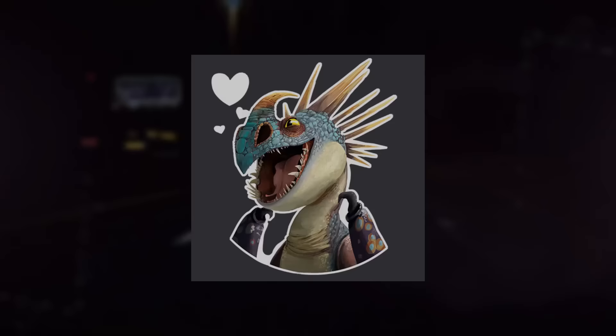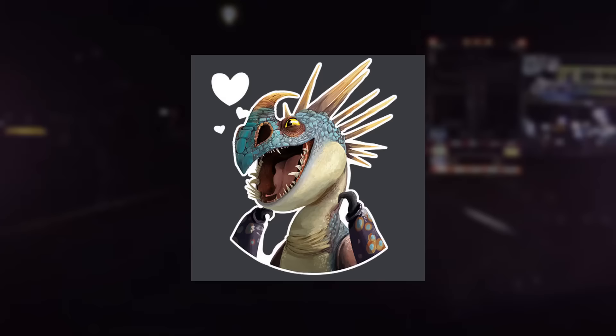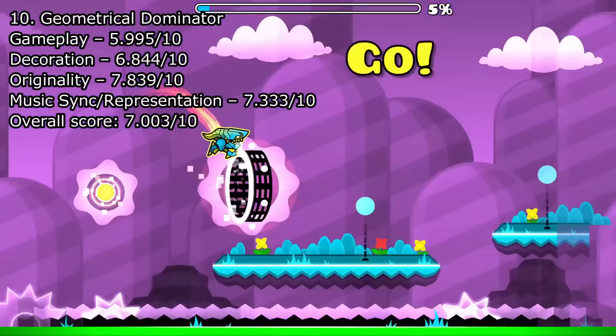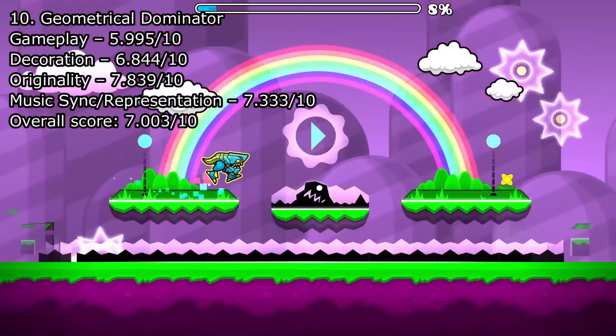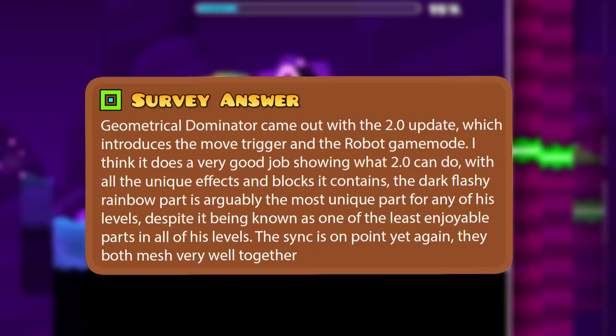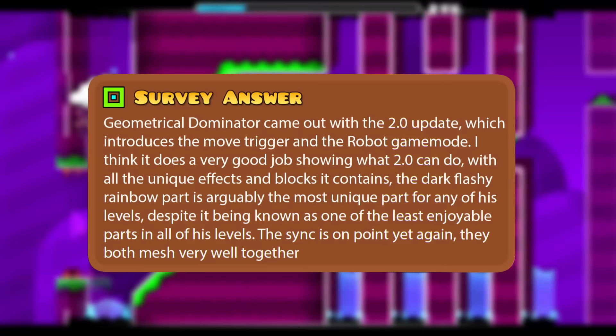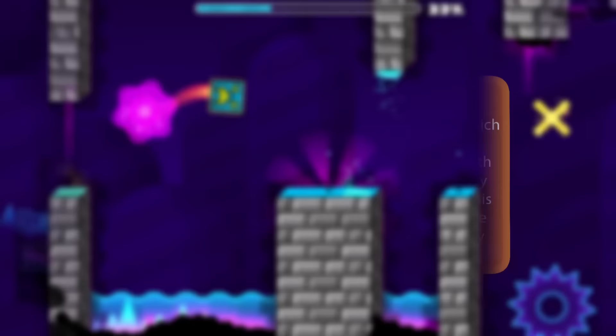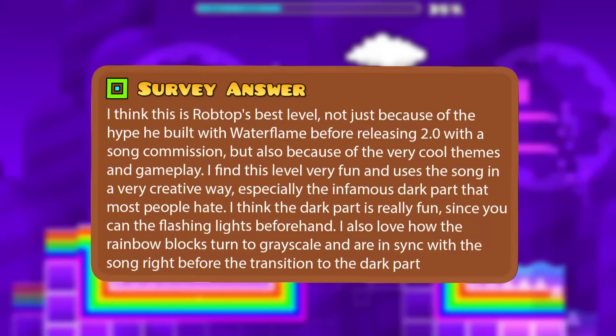Okay, here's where I step in and I'm confused. Why is this level so far up? Before I even began ranking these levels, Geometrical Dominator is one of the levels I pictured being in the bottom section, but here we are with it in the middle of the pack. One player said: 'Geometrical Dominator came out with the 2.0 update, which introduces the move trigger and the robot game mode. I think it does a very good job showing what 2.0 can do with all the unique effects and blocks. The dark flashy rainbow part is arguably the most unique for any of his levels, despite being known as one of the least enjoyable parts. The sync is on point. I think this is Robtop's best level, not just because of the hype built with Waterflame before releasing 2.0 with the song commission, but also because of the very cool themes and gameplay.'